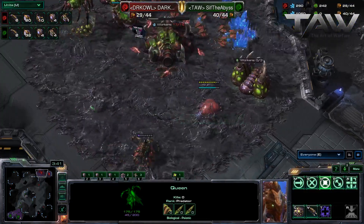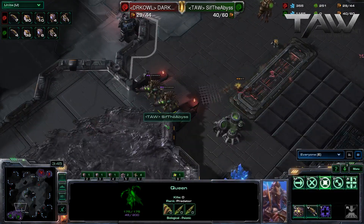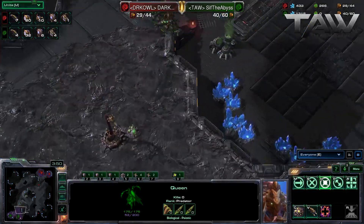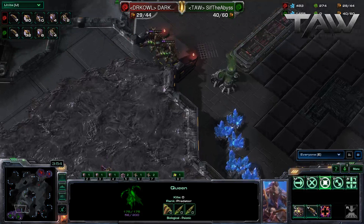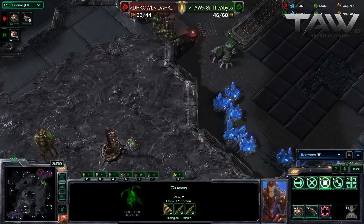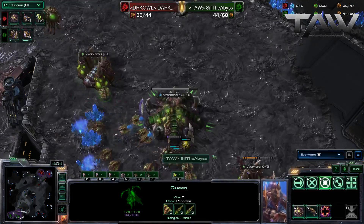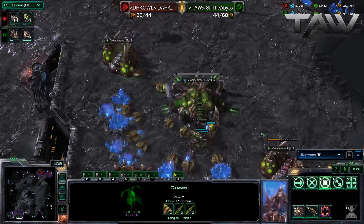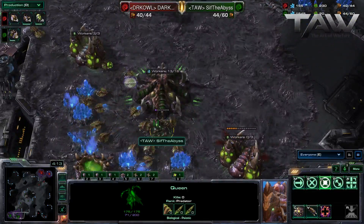Do keep in mind, Dark Templar does have a Banelings Nest, so he might be able to just bust through those Queens. They are armored units and do have plenty of health between them. Sif has a lot of minerals but is mining no gas. He's taking two more gases now, but he needs to make Lair and throw down the Roach Warren since he's not getting speed anytime soon.